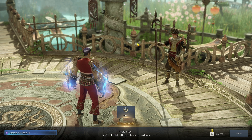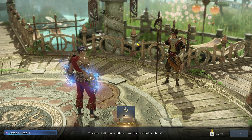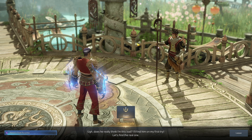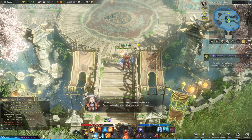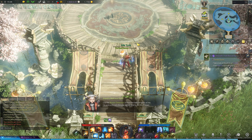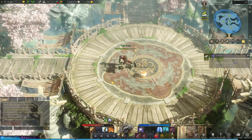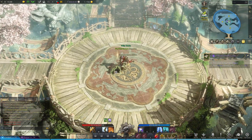Wait a second. They're all a bit different from the old man. That one's belt color is different and that one's hair is a bit off. He clearly underestimates me if he thinks this would fool me. Does he really think I'm this bad? I'll find him on my first try. Use the illusion detectors to find the fake versions. Focus. Take a look at the photo of Shandy — find Shandy in his true form.